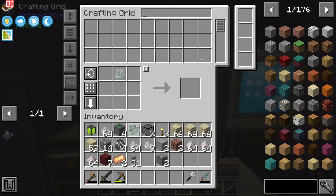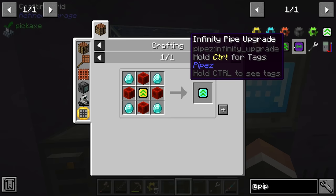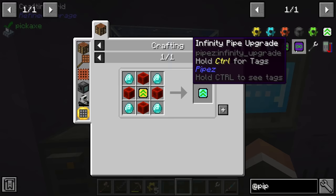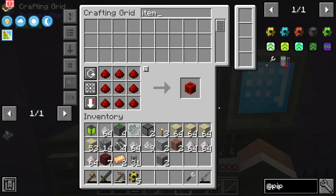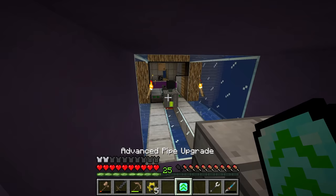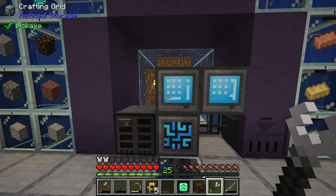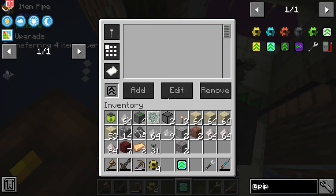I think we want to invest in a high-tier pipe upgrade — specifically the advanced pipe upgrade. It's fairly expensive, requiring four blocks of redstone, four diamonds, and an improved pipe upgrade, which itself requires four gold, four redstone, and a basic pipe upgrade. However, we should be able to make at least one. The reason we want this is that when we filter out certain items with the advanced pipe upgrade, we need to specifically filter out items that are partially broken.